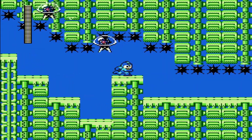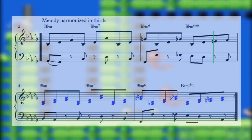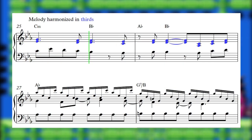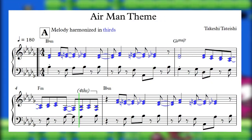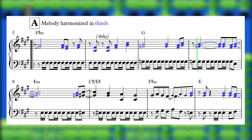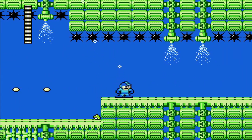The melody and the bass make up two of the NES's three available voices, so what about the third? This part's pretty simple, actually. You can either harmonize the melody in thirds, or you can express the harmony with a syncopated sixteenth note counter line that outlines the underlying chord progression.